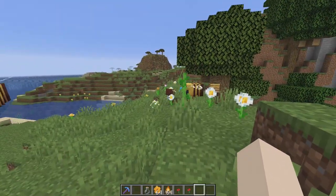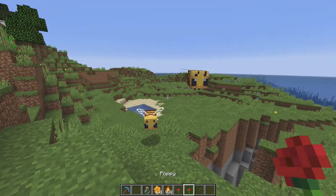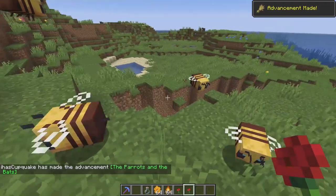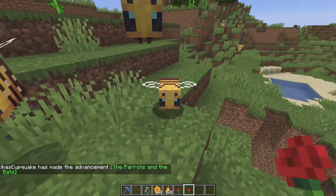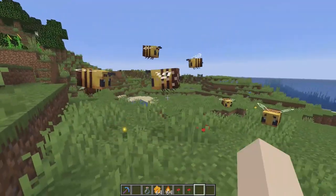So if you want to grow your bee population, you can do that by breeding. All you have to do is give a bee a flower. So here we'll go ahead and breed these guys and they'll create a tiny little baby bee. Oh, it's not that much smaller, but oh my gosh, it looks like you're holding the flower. Take that, go ahead, make some bee babies — they all love the flowers.